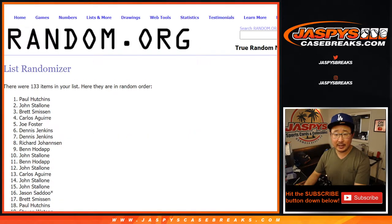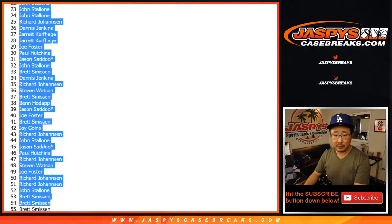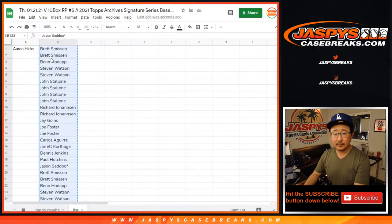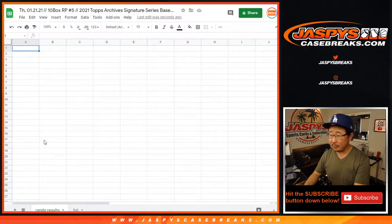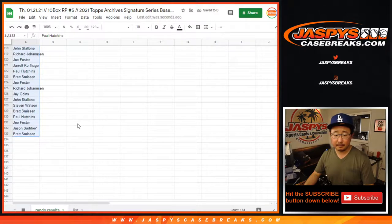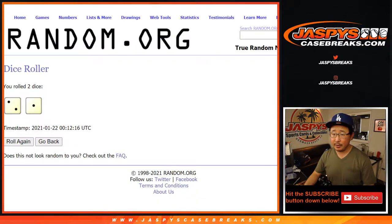After 3 times we got Paul Hutchins at the top — what's up, Paul — all the way down to Brett. Thanks, Brett. Let's go ahead and go to the randomizer results tab and paste all that in here.